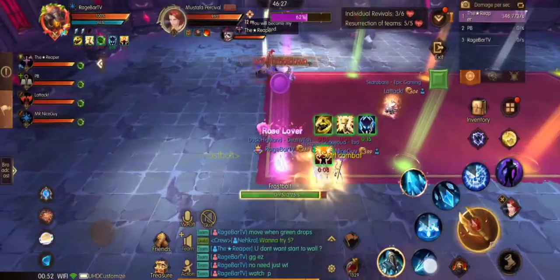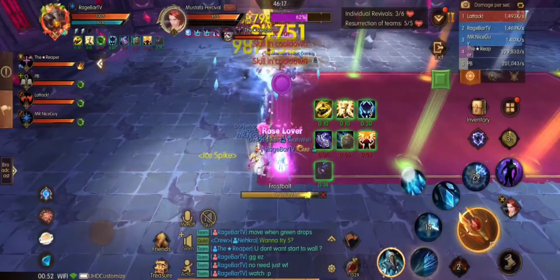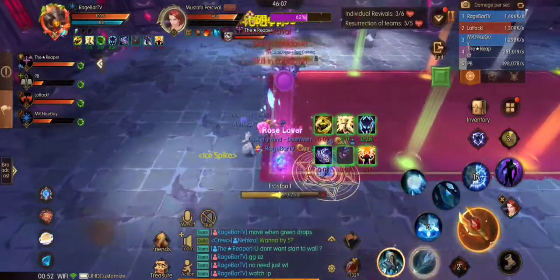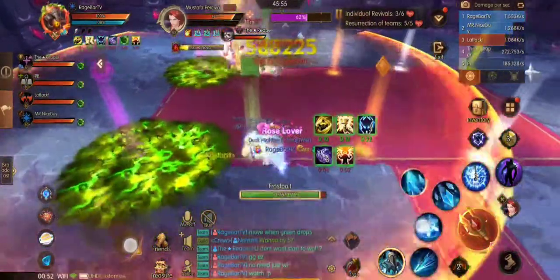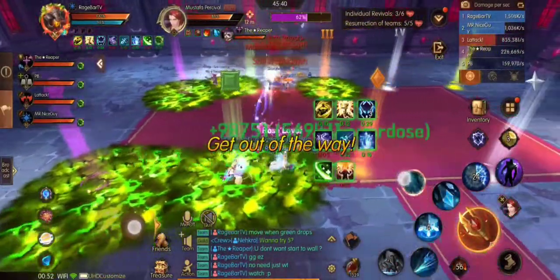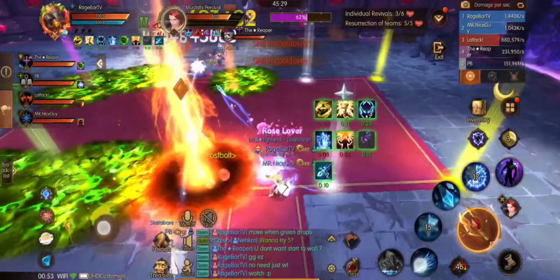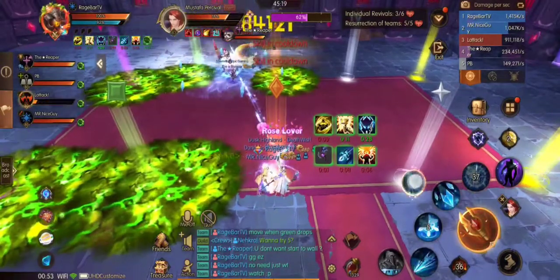The second boss is a fun one. You want to start off by putting five markers placed across the carpet, with one through five on one side and the shapes on the other. Have your tank stand on one through five, moving only when the green puddles drop below your feet. Doing it this way will ensure you have a nice clean transition throughout the boss fight, and if your DPS goes as planned, by the time you reach the end marker, the boss will then be sucking in all the blood puddles.